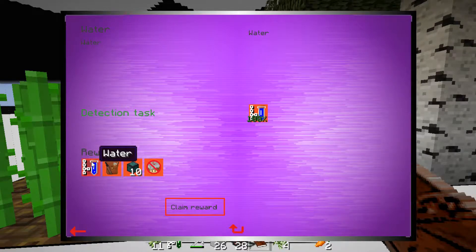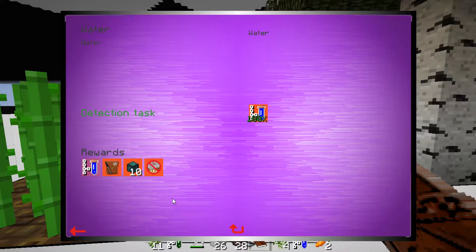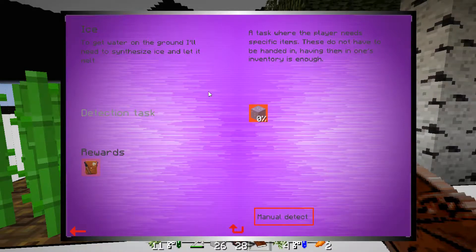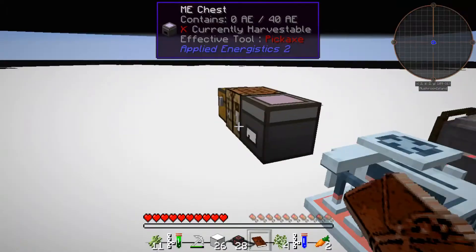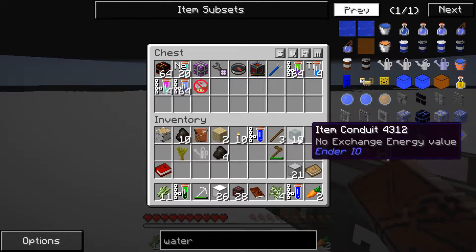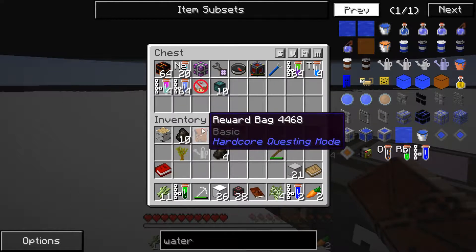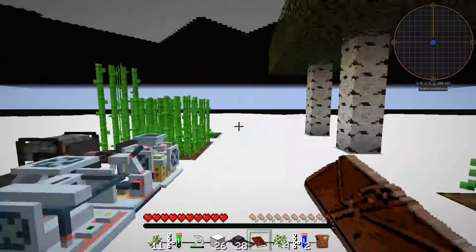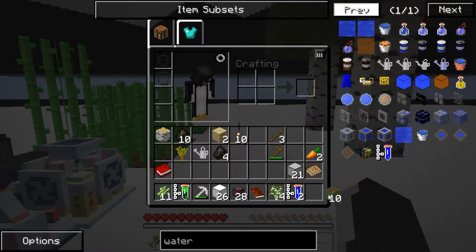Some more water, but also a reward bag and some items. Next task could be nice. Let's put this here — water I could keep with me — and let's open this. That was actually pretty good.